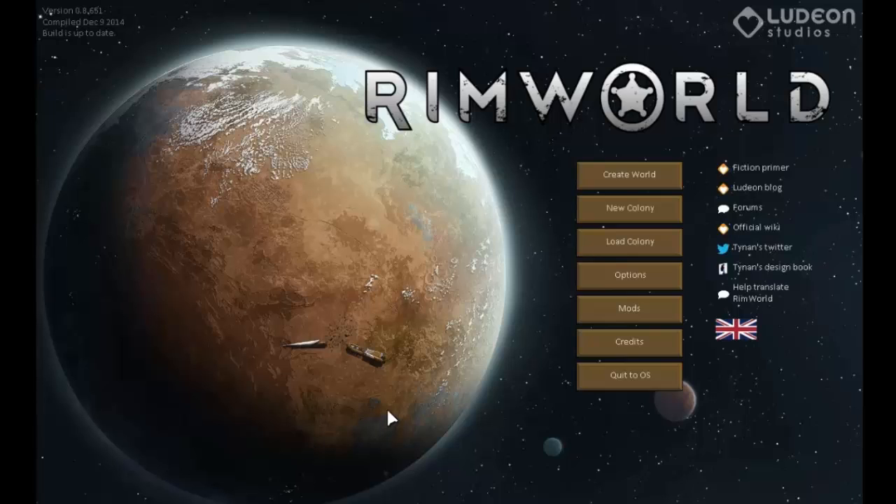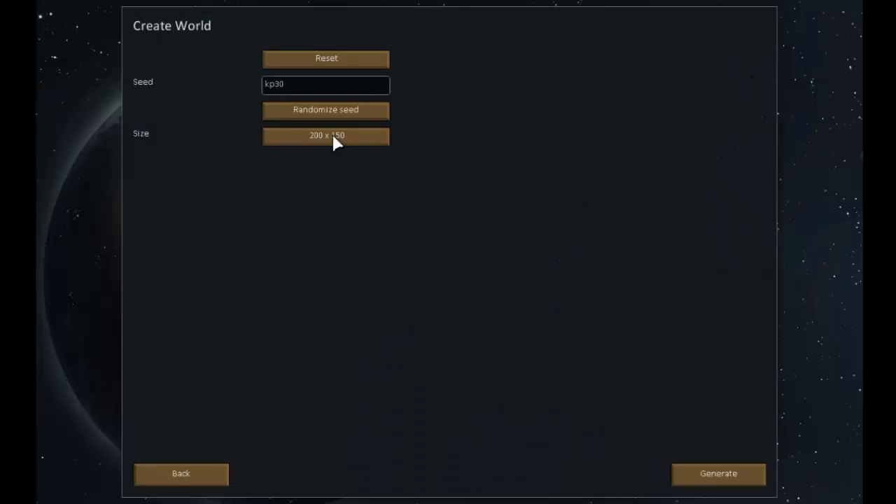We are going to create ourselves a new game, but the first thing we need to do is create a world for that game to be in. In honor of the last one, the seed will be Tigris.